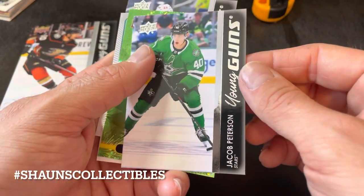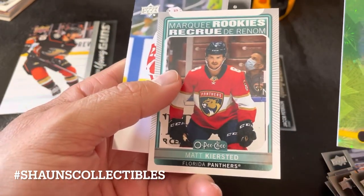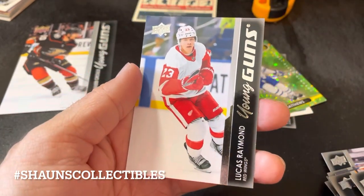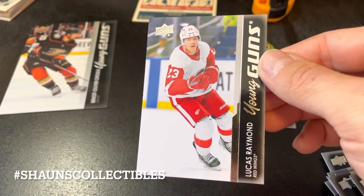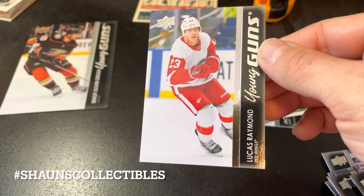Quick recap: the jumbo Young Gun is Benoit Olivier Groulx, Young Gun is Jacob Pettersson, the Auston Matthews Dazzler which is nice, a Marquee Rookie of Matt Kiersted, and the highlight — Lucas Raymond Young Gun. I've had good luck lately, hopefully this good luck streak keeps up. Very happy, made the right decision getting this box.